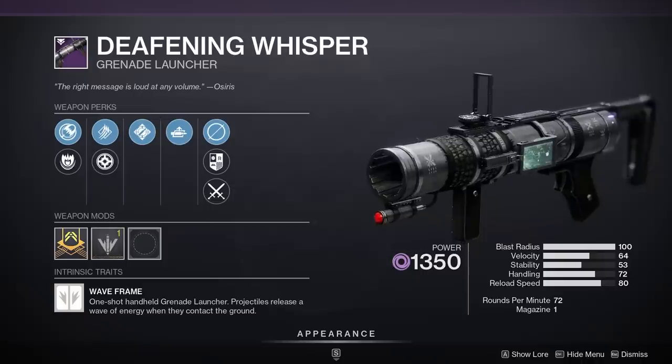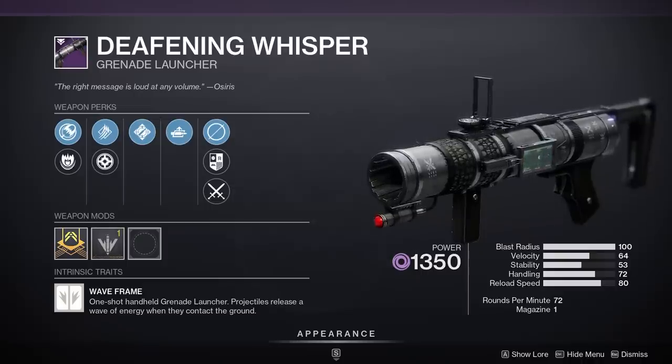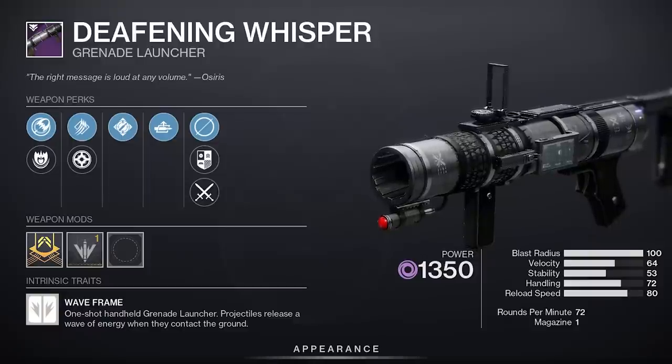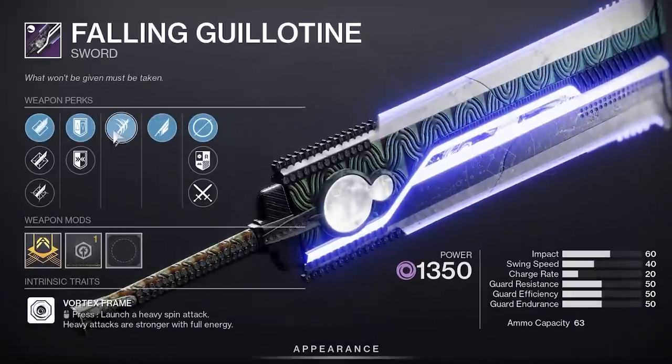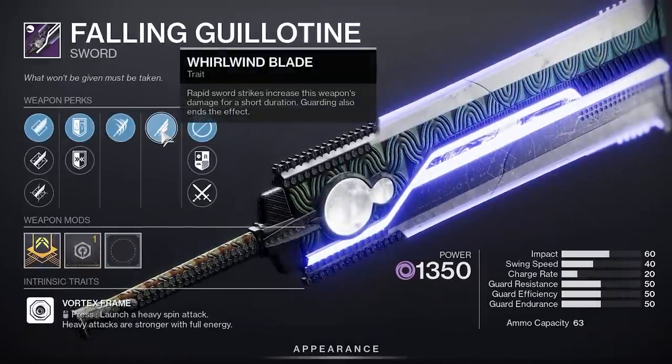Kind of a counterintuitive roll, but if you're a new player, I would pick up the Whisper today. Take your pick between overflowing the mag and auto-loading it in your back pocket for PvE. If you don't got one yet, 100% get the Guillotine. Relentless Whirlwind is a great damage-dealing combo for PvE.